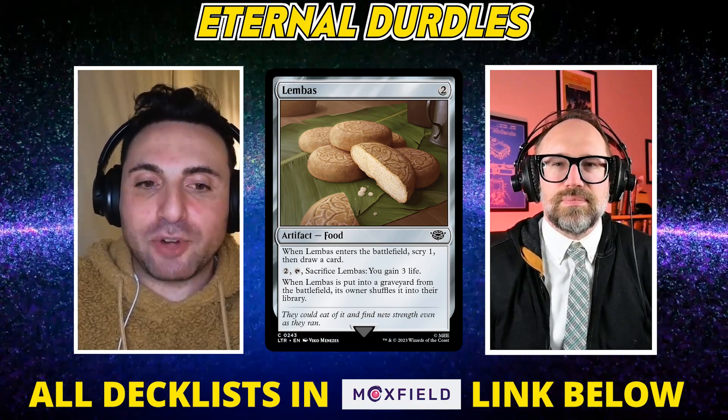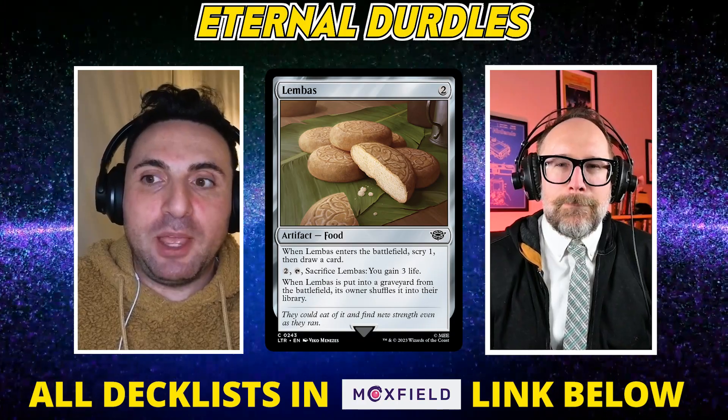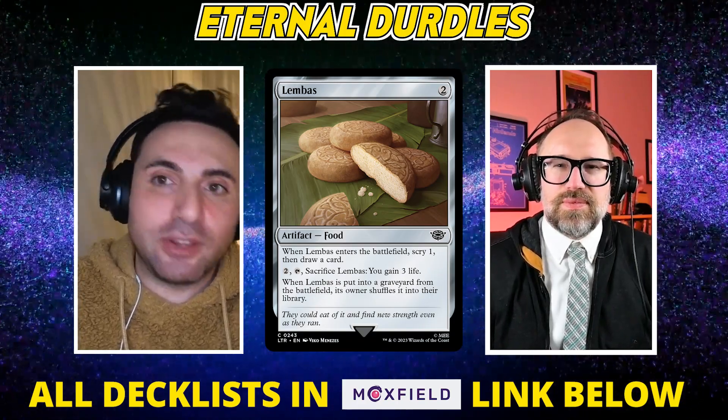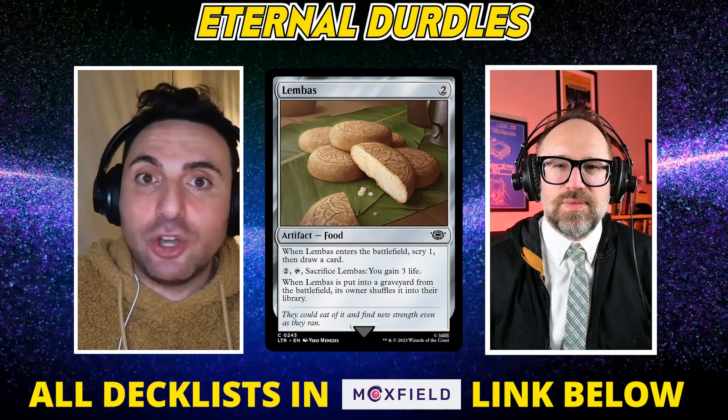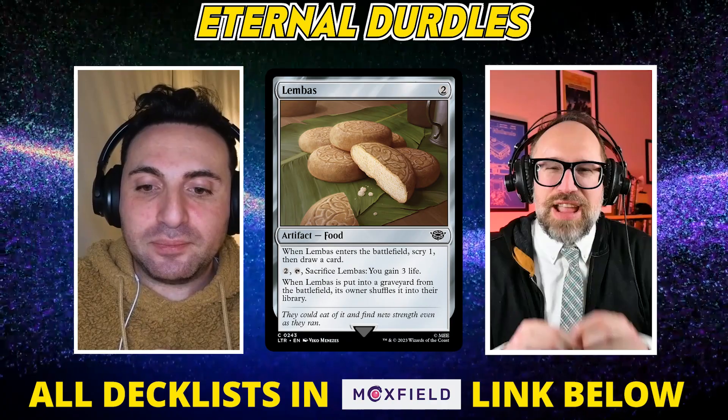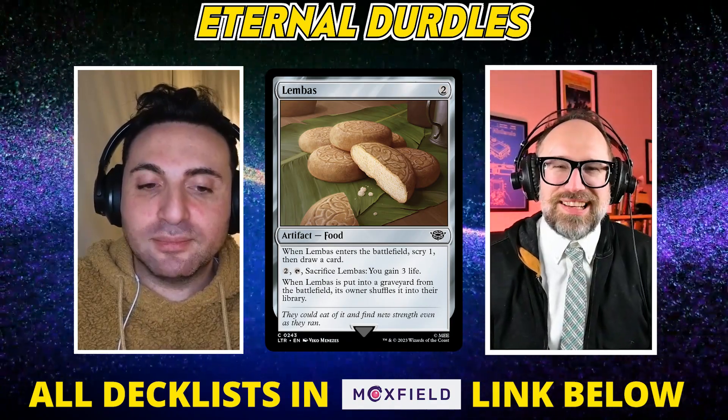There are other artifacts I'm also interested in trying — some being additional cards that make clues, and also things like Engineered Explosives and other generically good artifacts you might play otherwise. You're one step away from Saga Miracles, I can smell it.